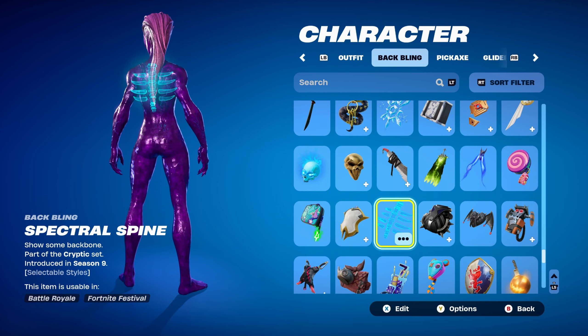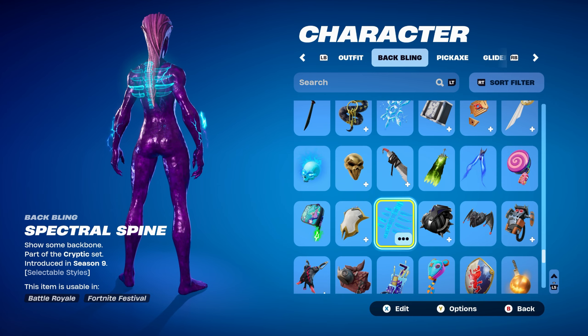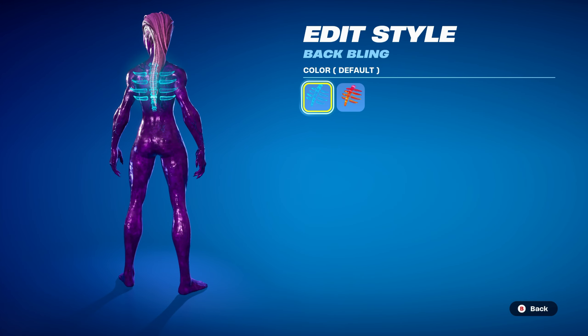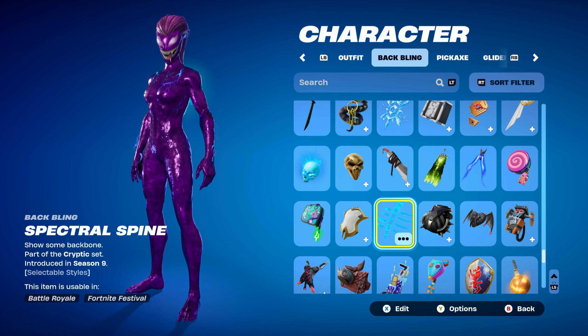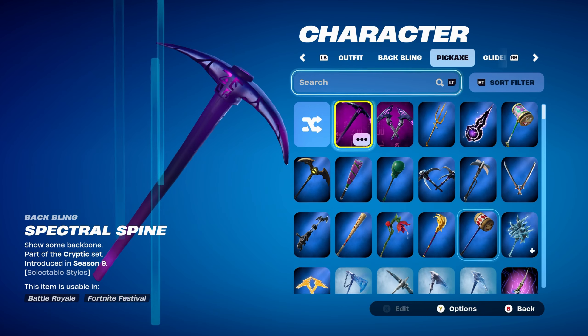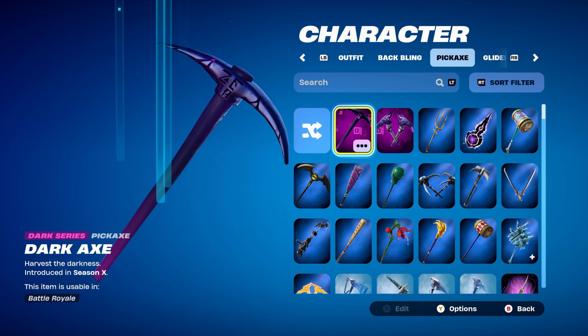The first combo's back bling is the Spectral Spine, part of the Cryptic set, introduced in Chapter 1 Season 9. The colour we're using is default for the blue — it's a little bit of lightning that pulsates around Agony, which is pretty cool. The pickaxe is Dark Axe, a Dark Series pickaxe introduced in Chapter 1 Season X. This works perfectly for the purple design — it's basically the default pickaxe from Chapter 1 but with a Dark Series design.